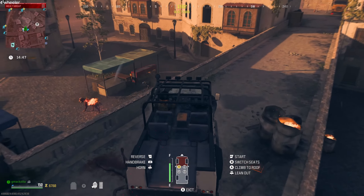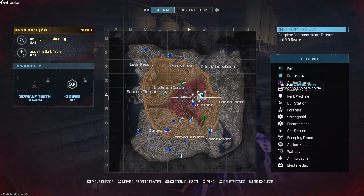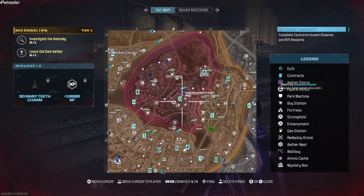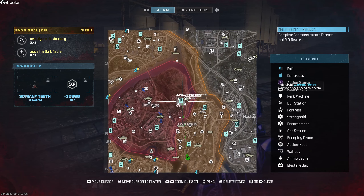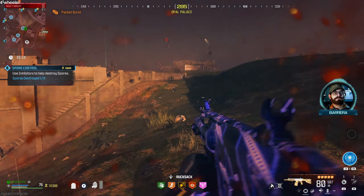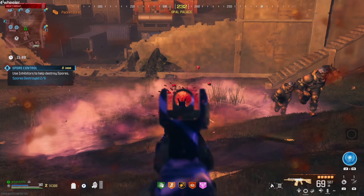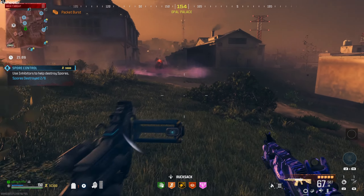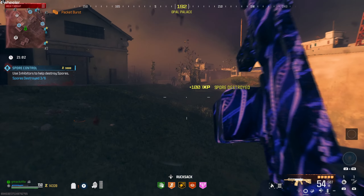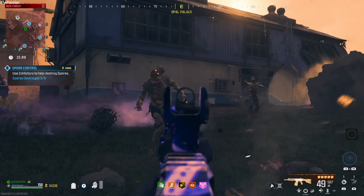But you still get 1500 Essence. Now speaking of the Red Zone, they have definitely increased the amount of contracts in the Red Zone, which is good. And one of these new contracts added to the Red Zone is Spore Control. When I first saw this I was really excited because this is one of my favorite contracts in the other zones.